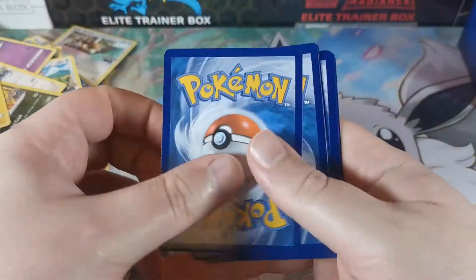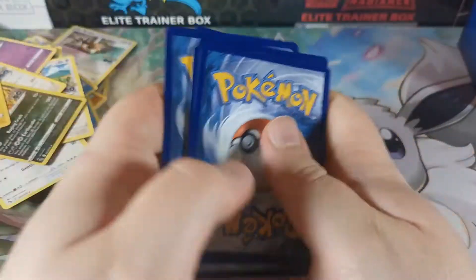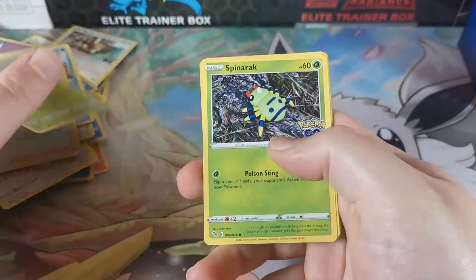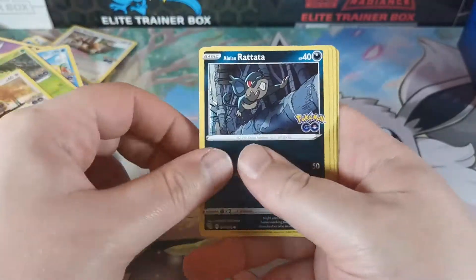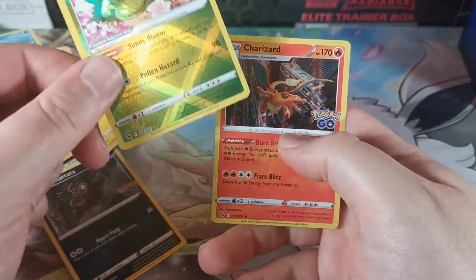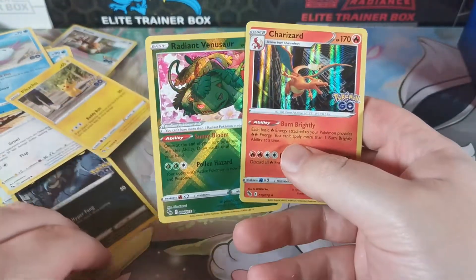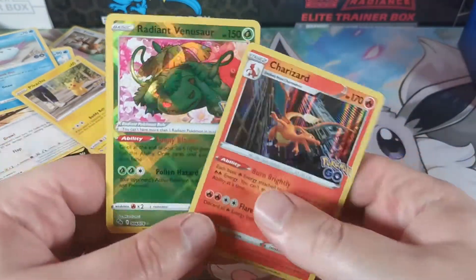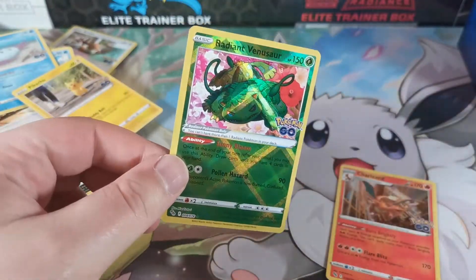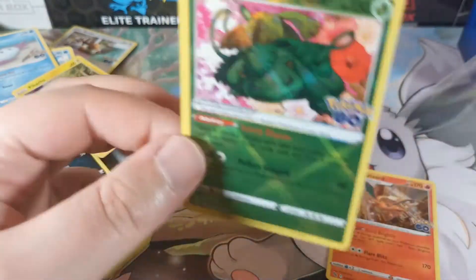Good luck on the code. Let's see - got a Wartortle, Candela, Ivysaur, Spinarak, Pidove, Rattata, Wimpod, Pikachu, Radiant Venusaur, and a regular holo Charizard. Yeah, I'll take that. Start getting these sleeved up.